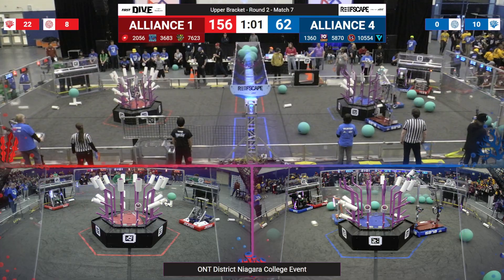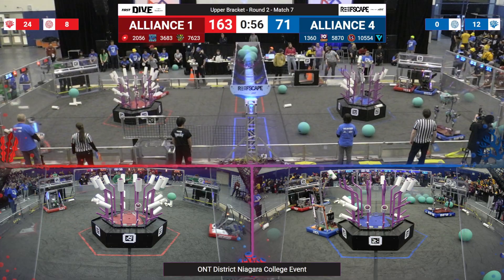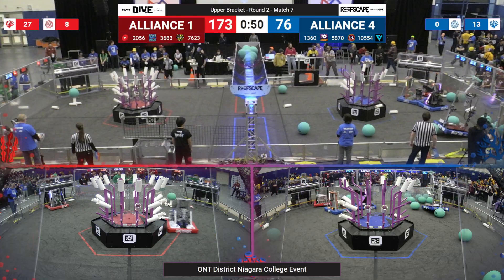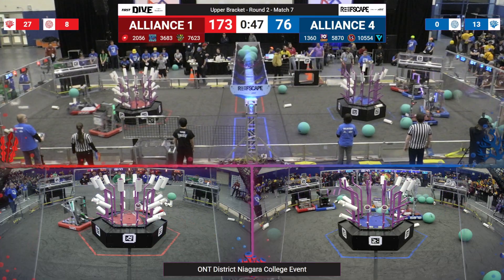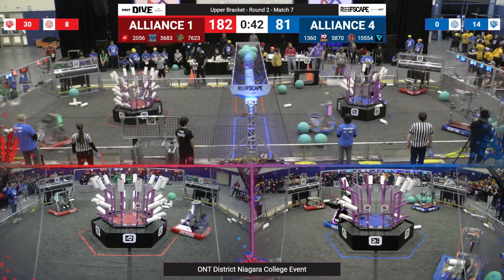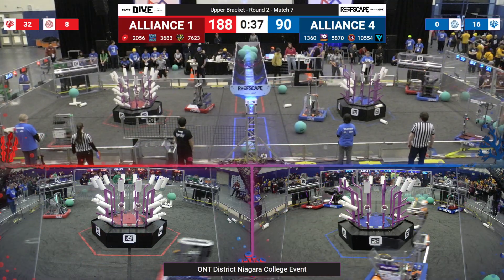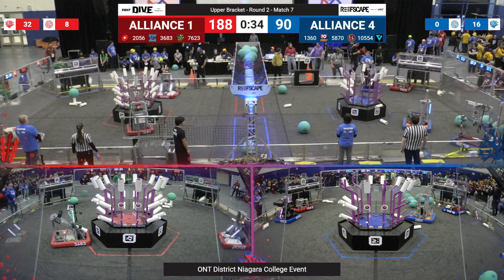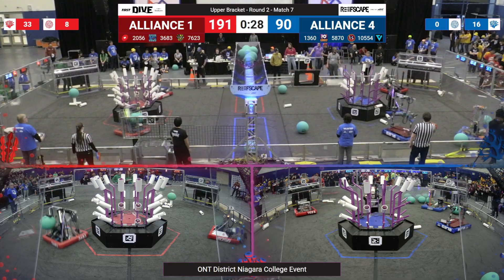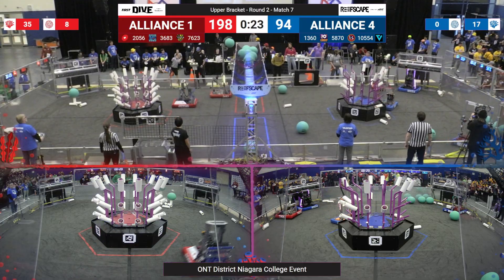Teams 3683 and 2056 scoring at will — nobody has seen anybody play defense against them. They are just having their way with the coral on the ground, not slowing down, still with 45 more seconds to go. Blue alliance trying to catch up — they have put up a very respectable score, but that red alliance is coming on too strong and too fast and they do not let up all match long. Teams 2056, 3683, and 7623 are going to be a tough alliance to defeat.